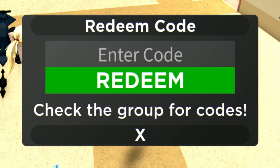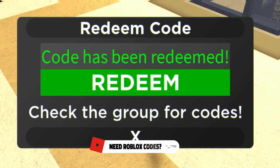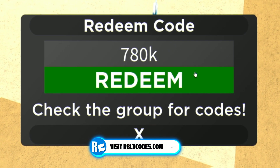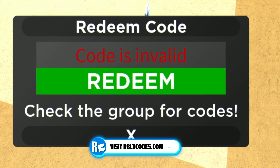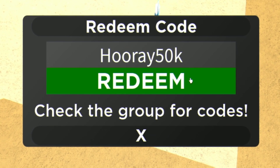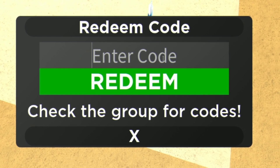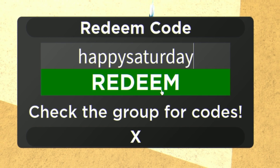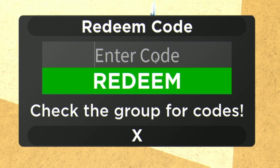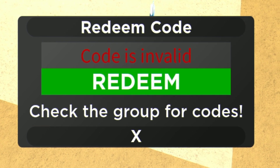Next we have code 'gold card' — redeem this for 500,000 cash, there we go. Military Tycoon are finally starting to release codes. Next is code '780k', after that we have code 'hooray50k'. Keep in mind these may say invalid if you've already redeemed them. After that we have code 'happysaturday', and our final code is 'ghostship' — as you can see on screen, that one's already been redeemed too.